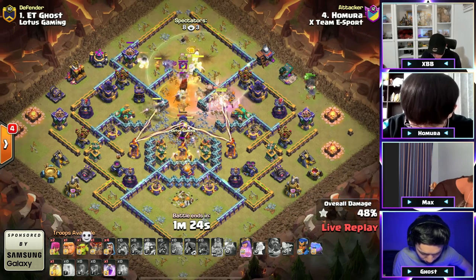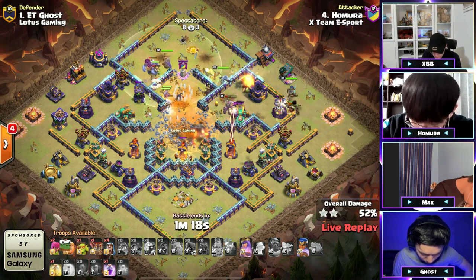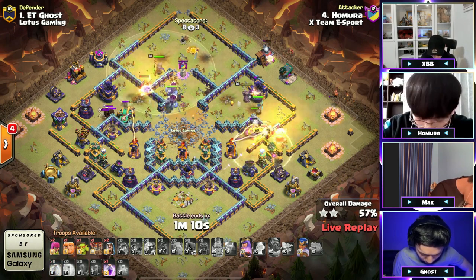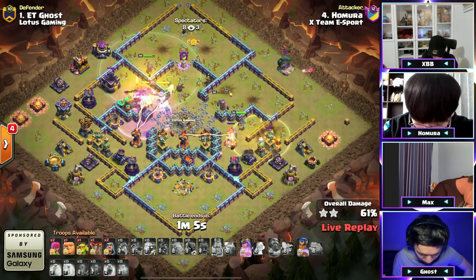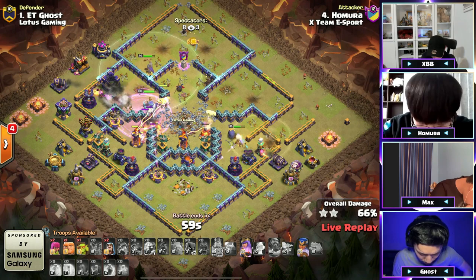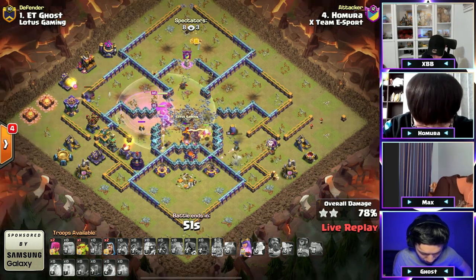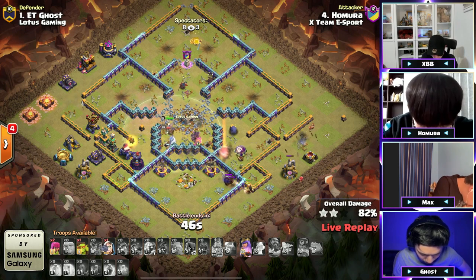He's moving his way in — king ability, warden eternal tome. Brilliant warden ability. Now sending the hog riders only to the right side with the royal champion potentially behind her — there she goes as he's trying to clear the core. The queen comes back somehow, doesn't go for the outside buildings. How does he control his queen like that? A golem is walking its way in followed by the yetis, drops a heal. Look at this attack — those inferno dragons did work clearing that bottom side. The defensive king comes back alive with the phoenix and this is looking fantastic.